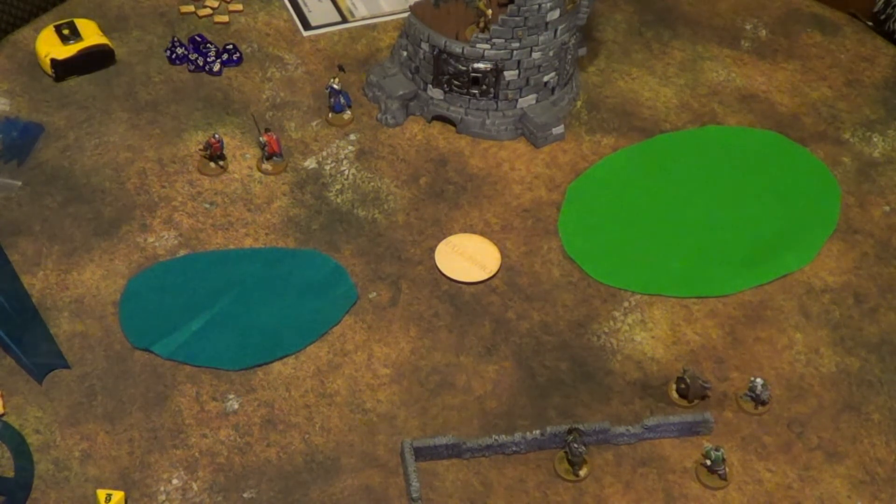The first sequence of any turn is called the events phase. This is where certain things within a scenario may happen — like demons being summoned. In this scenario we just have the one objective, so there's nothing special; we go ahead and roll initiative.